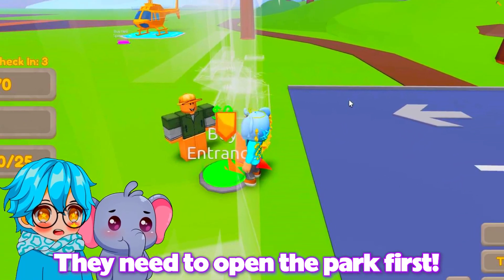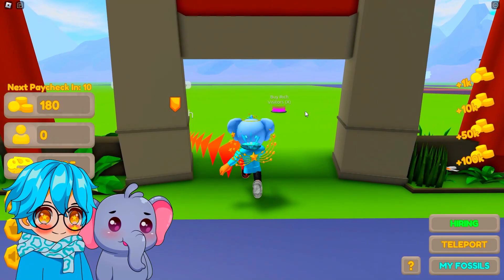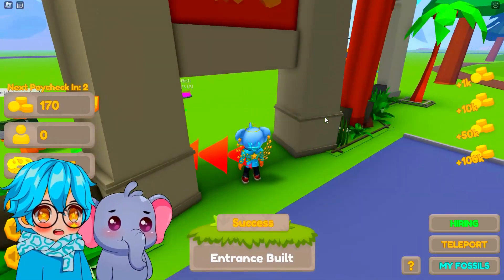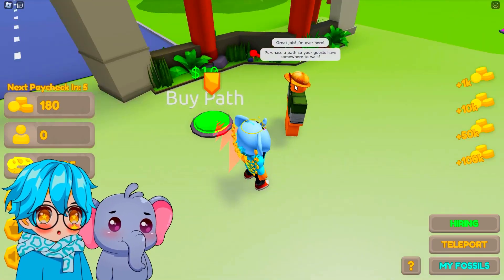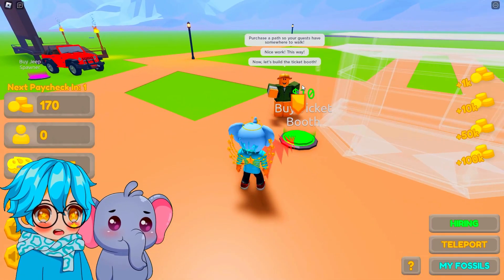This bit is important so the visitors can actually get inside! We should do this for sure! I can't wait for the dinos to arrive! Now we can start making money! Look, this looks so cool! Let's head inside! So now let's get a path so people can walk into our zoo! Let's place that right here!